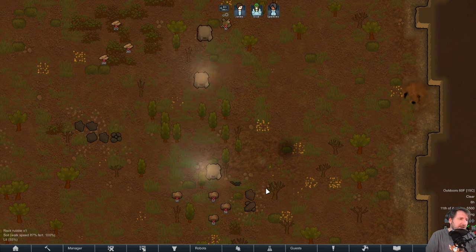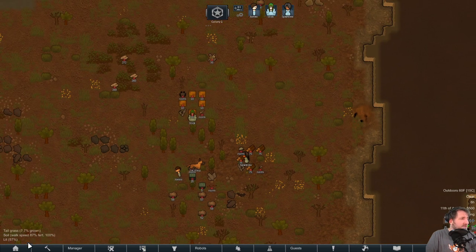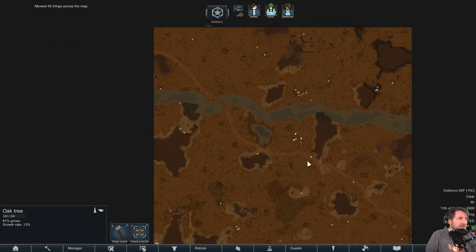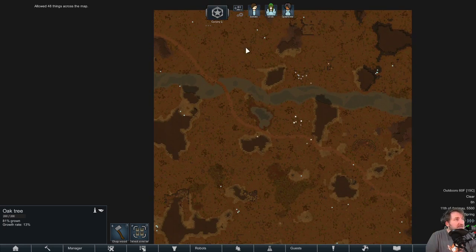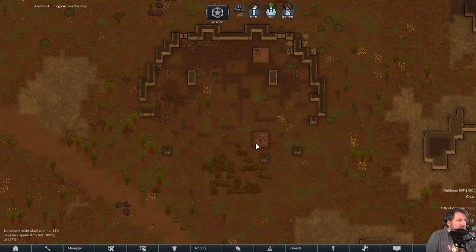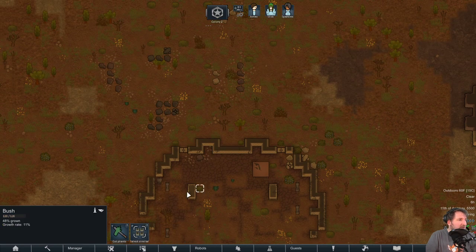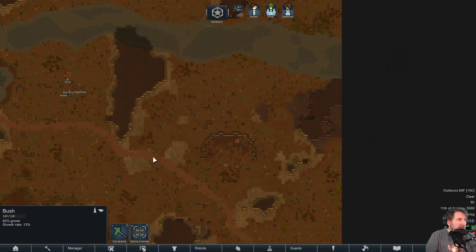Everyone is in — let's go. Allow everything and take a look at the map. There's a nice road here, some ruins down south with a free table, a bunch of limestone walls we could take, and even some sarcophagi — that's useful.